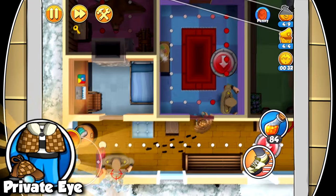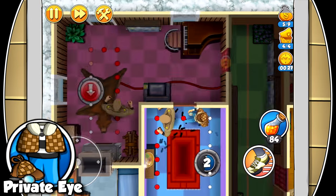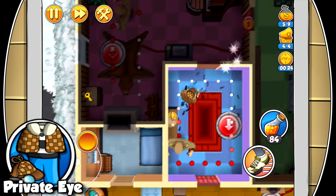The private eye suit has the unique ability of letting Bob spot clues on how to solve puzzles. Upgrading increases the radius in which you can track footsteps.